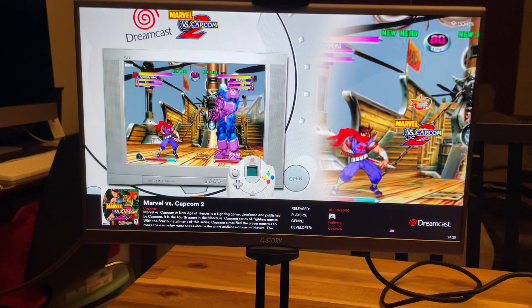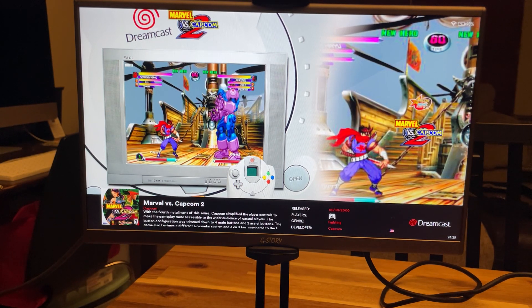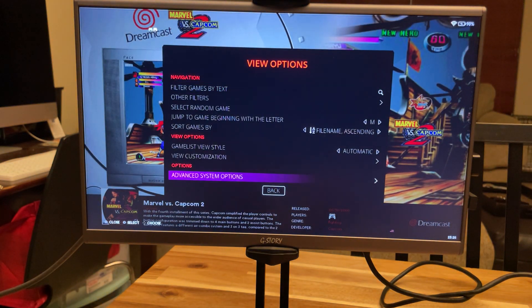I'm going to use Marvel vs. Capcom 2 as an example. Before you launch the game, you can select your emulator. In case you didn't know that, push select on the game title and go to Advanced System Options.